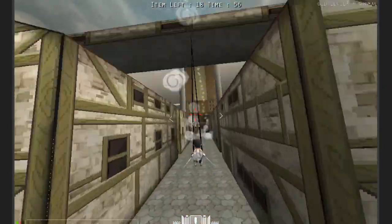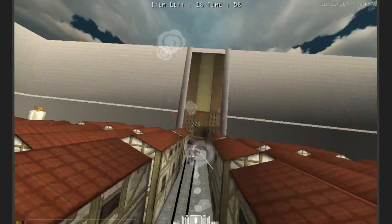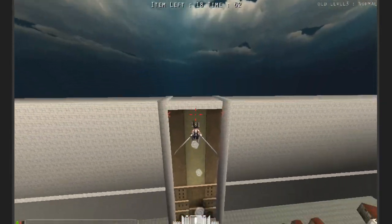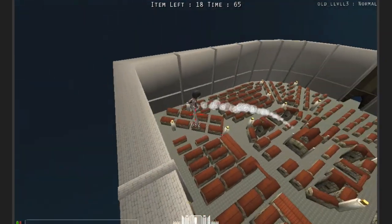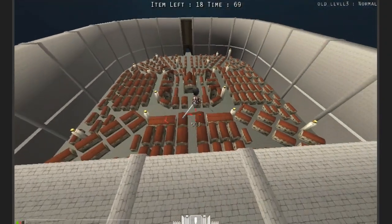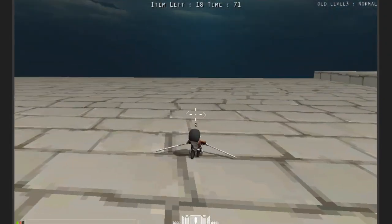I'm just going to let go here and see — I'm trying to go as high up as I possibly can. And basically what happens is I can then use my gas to control where I land, and yeah, that's basically how it goes.